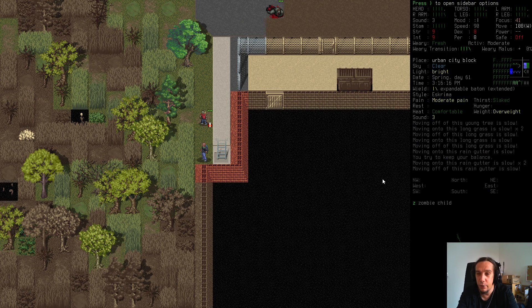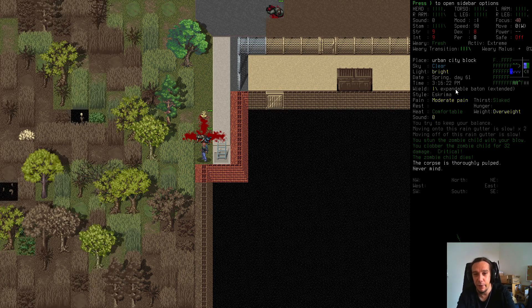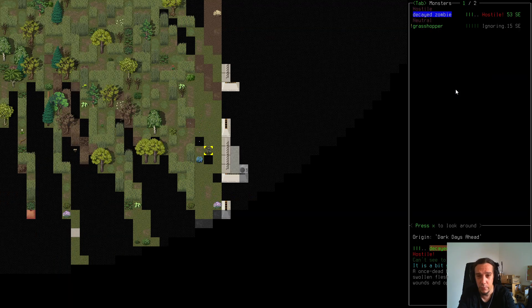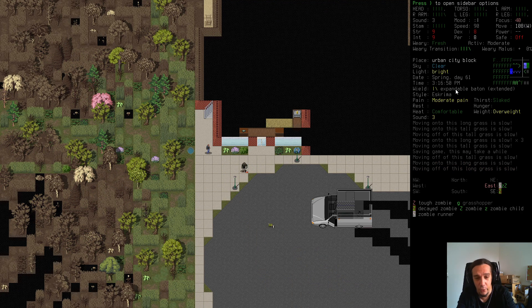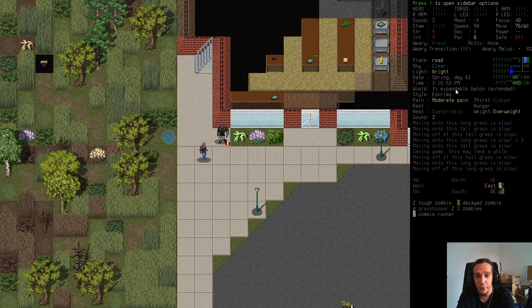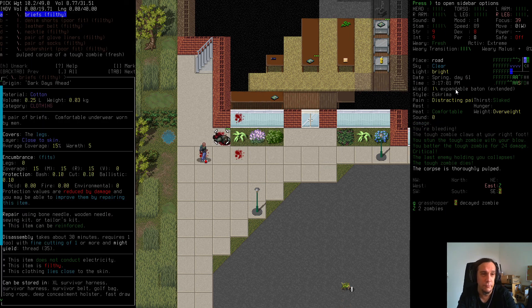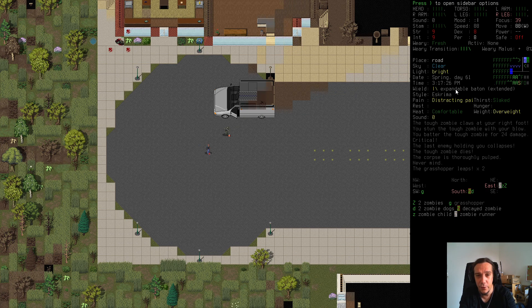Next to me is a zombie child — we're going to take it down. We also picked up an expandable baton last episode. Getting onto the road now — roads, you're going to see for yourself. There's a handful of zombies, which is actually less horrible than I thought. One is almost downed so keep clobbering. Took a lot of damage here. When pulping zombies, always try to do it when there's no zombie right next to you.